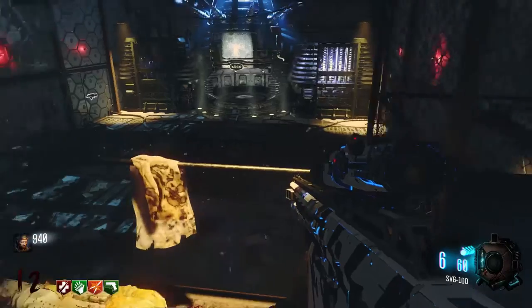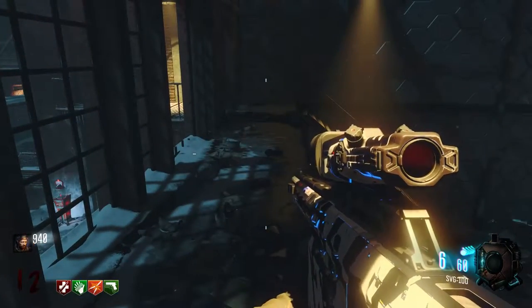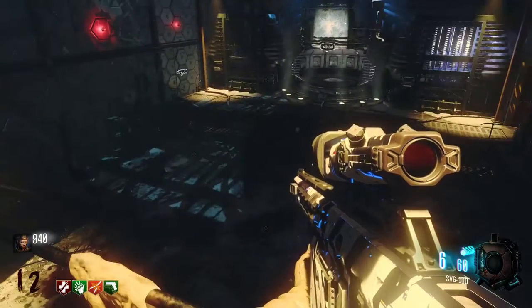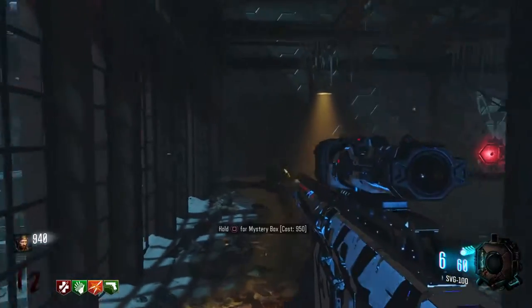There is the fun way and there is the boring way. Now you really want to have the map The Giant, but if you do not have that map, a video will be coming out shortly to explain how to do it on Shadows of Evil. The Giant is a much easier way to do it because you can just basically sit on the catwalk.